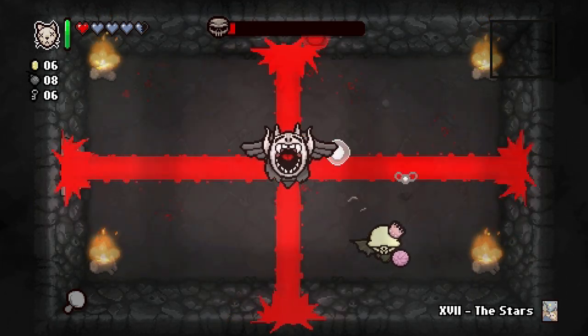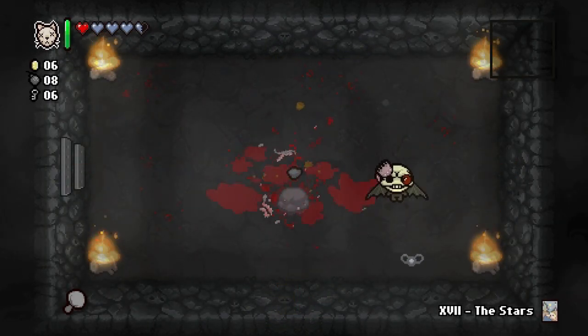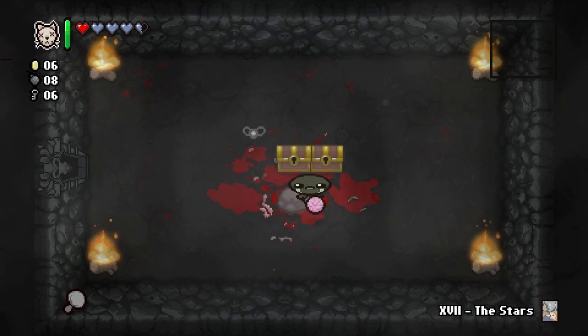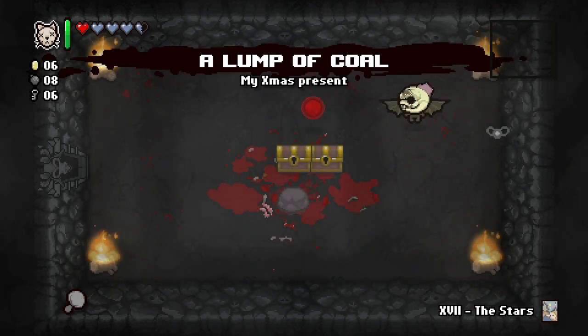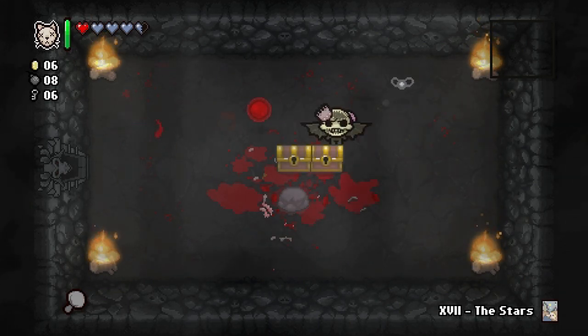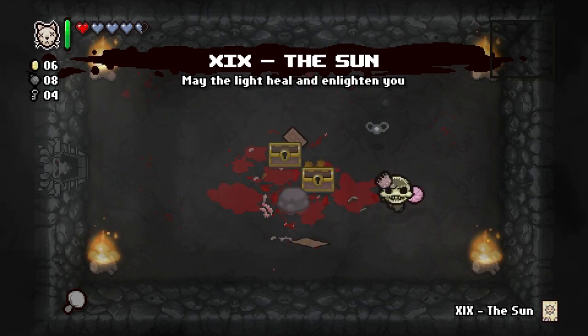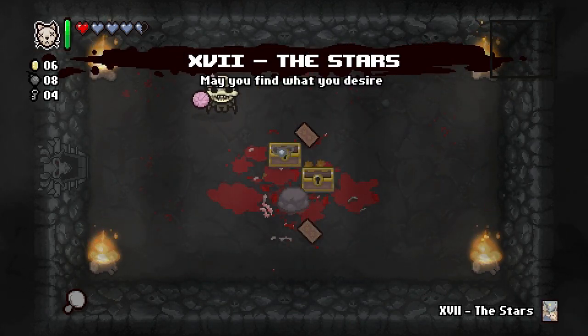Get him — fly! Head of Krampus has appeared in the basement! Coal makes your tears get bigger the further they travel — you can see them getting bigger there. Two gold chests, two cards: the Tower, the Sun, and the Stars.